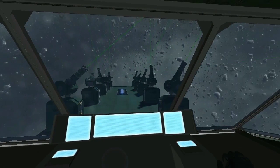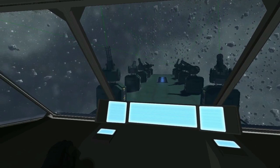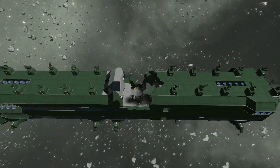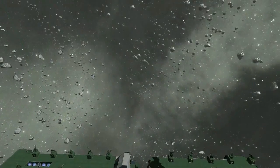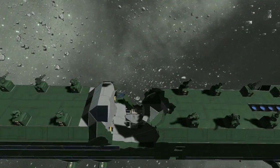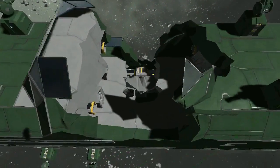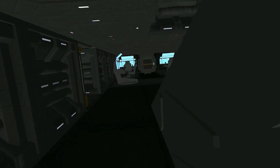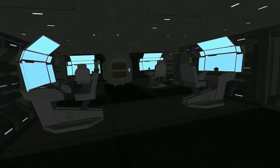Hits to the crew compartment, whether it is an exposed bridge or a combat information center buried deep in the ship, require special measures to recover from. In creative, the crew themselves will survive the damage, although they may be flung from the spacecraft. To regain control of the ship, they'll need to reach another control area. In survival, though, the crew in the affected location will often be killed or injured. Both the survivors and those respawning at an onboard medical bay will need to reach alternate control chairs.